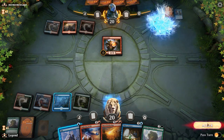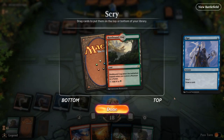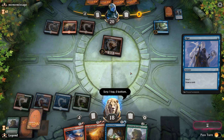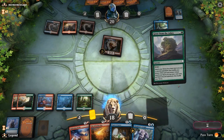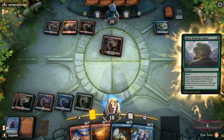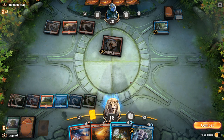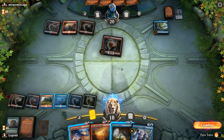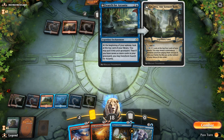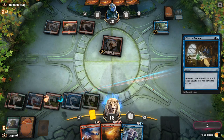Opponent has their own Search for Azcanta — that's fine. We'll take two from Guttersnipe. We draw a land, which lets us play a kicked Grow from the Ashes — we're working our way up towards Star of Extinction. Play kicked Grow, get Island and Mountain. Now we could either Charter Course or Lightning Strike the Guttersnipe, but if we're going to Star of Extinction soon, we might be better off holding on to the Lightning Strike. Let's just Charter Course and look for a Thousand Year Storm. We'll ditch a land.